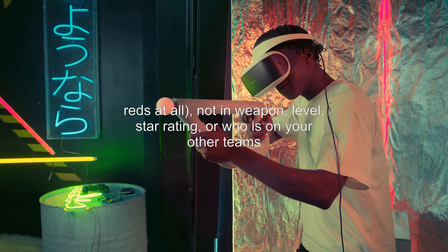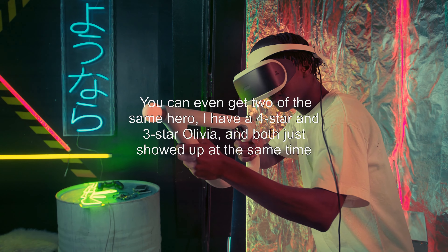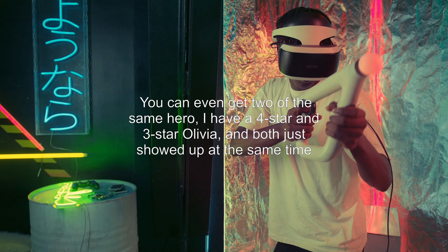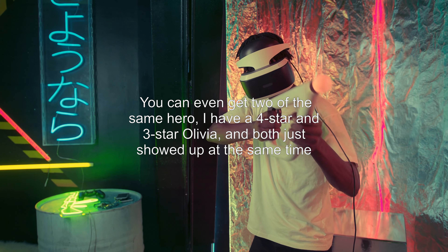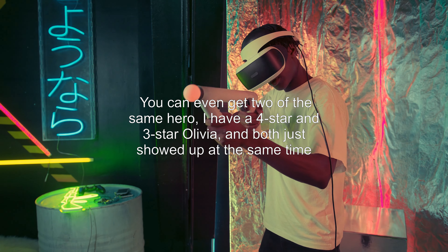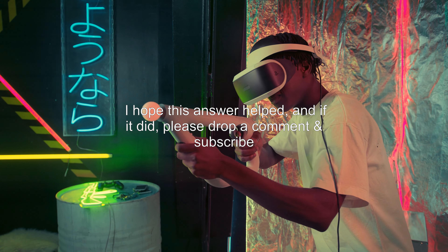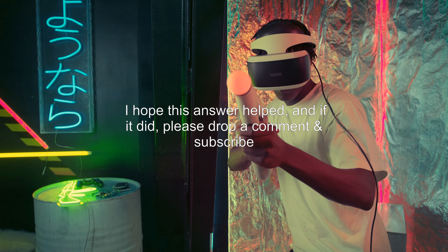Units 2, 3, 4, and 5 are the members of your currently selected party. If your first party is selected, units 2, 3, and 4 will be the other members of that party, as unit 1 is already in the party. And unit 5 will be random.